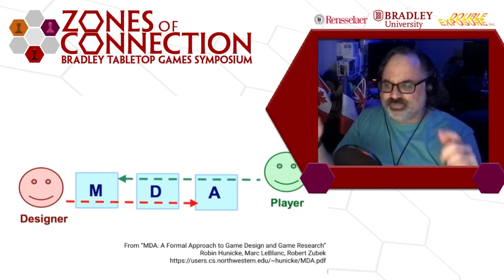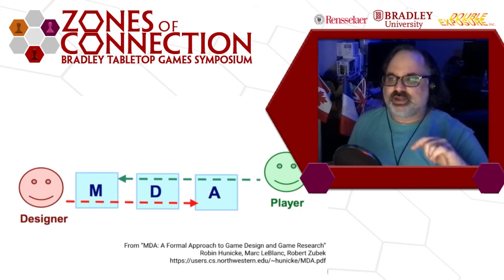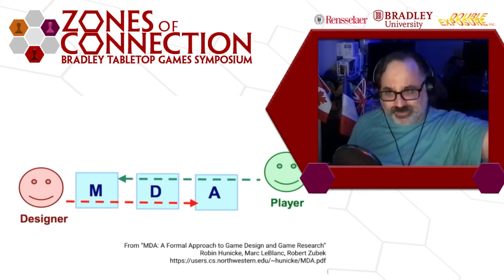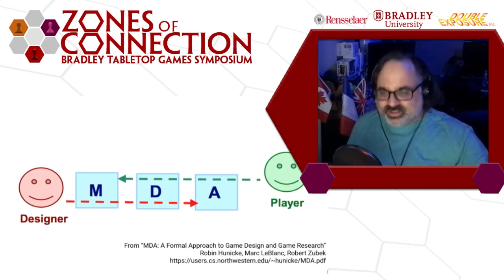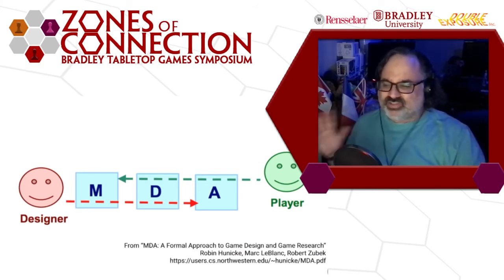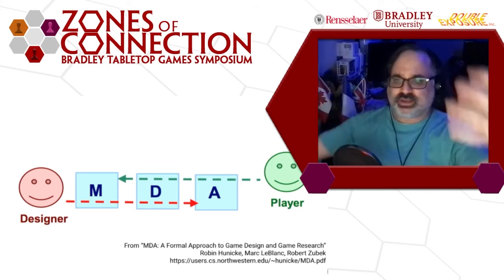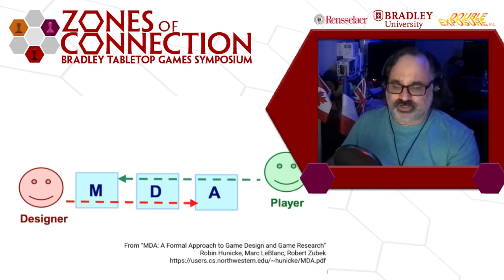One of the really important takeaways from the MDA framework is that the player will always look at it from the aesthetics down to the mechanisms, while the designer is always going to be looking up from the mechanisms up through to the aesthetics. If you remember how we started the talk with the tic-tac-toe game — we were looking from the mechanisms up: 'we'll use an X to represent space zebras with an X because that's thematic.' The player's not going to see it that way. They'll see an X and say 'why is there an X? Oh, it's an X for zebra' — and it doesn't connect the way it does for us as designers.